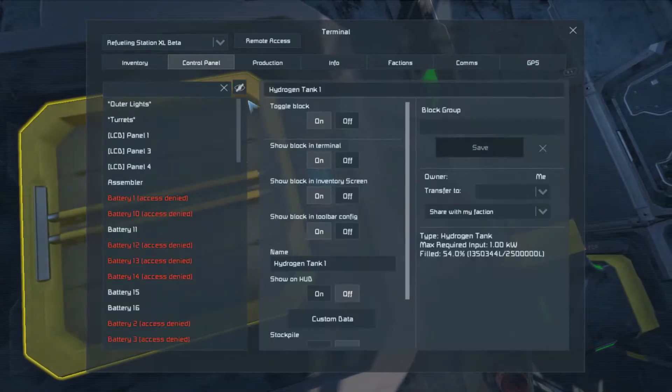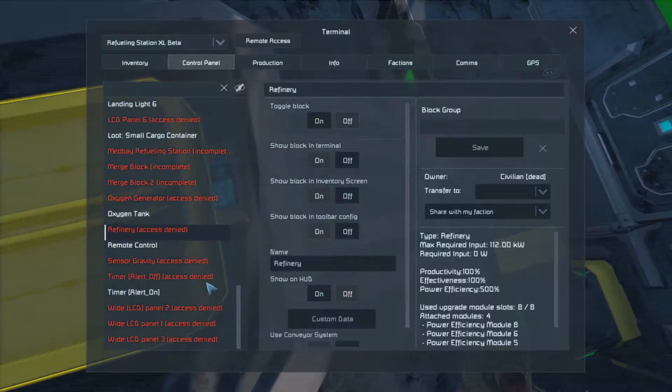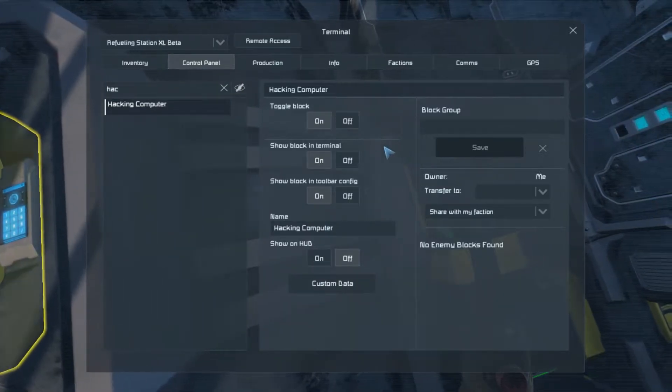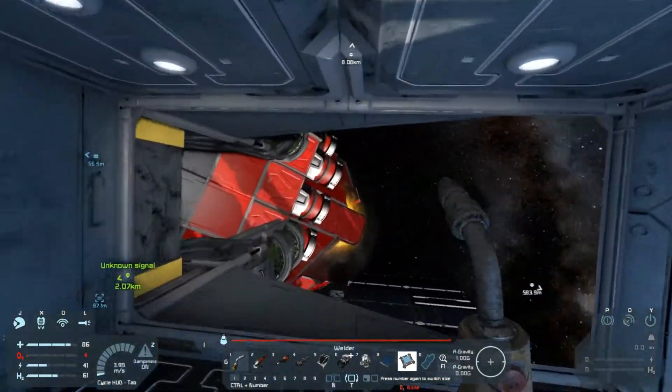Wait — there wasn't our... I swear there was a refinery. Refinery — access denied. No enemy blocks found. Oh no, I don't... Oh, there are enemy blocks, believe me. Still need those.